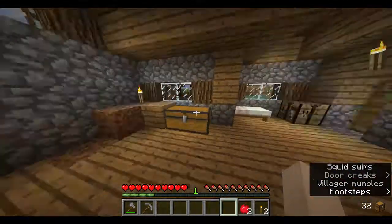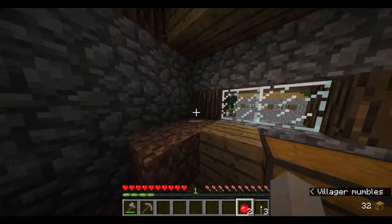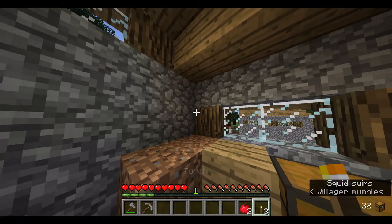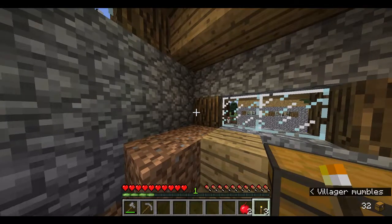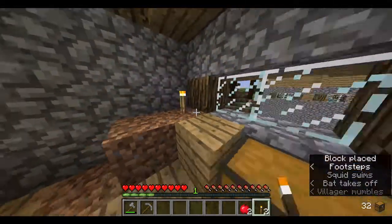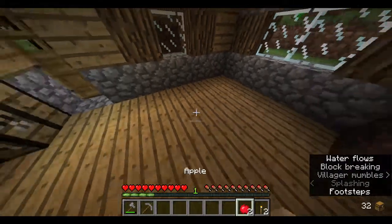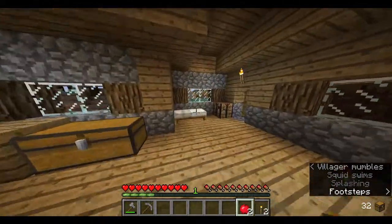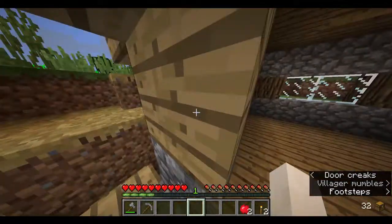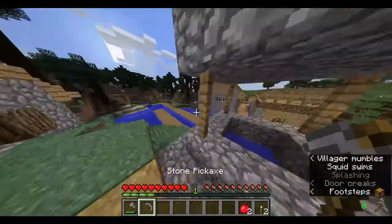This is a good way to show you Dynamic Lighting. When I hold a torch, see — it lights up the area. It's more realistic, like I'm really holding a real torch. Alright, we'll go mining in that cave we saw and then go to bed.